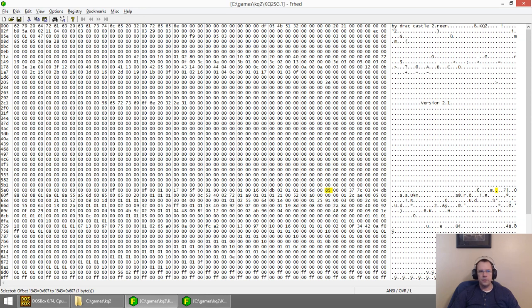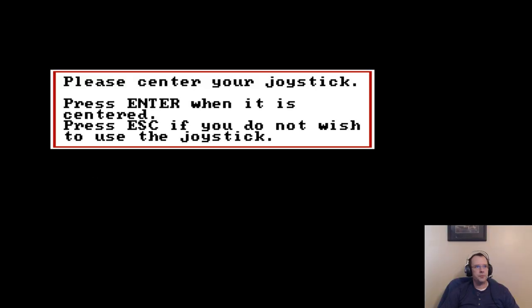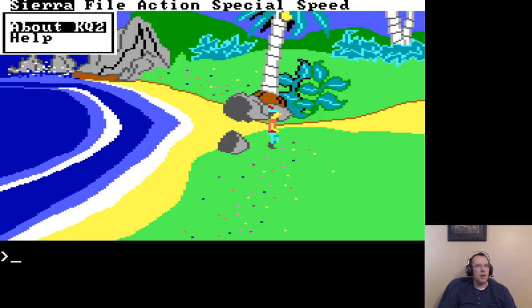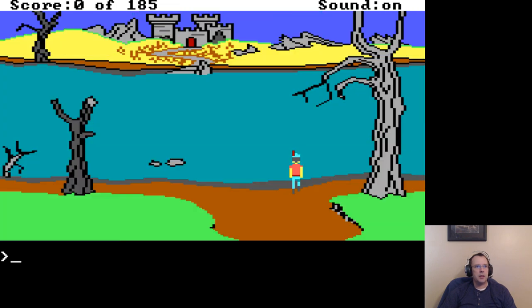So what I'm going to do is set this to a 0. Let me flip the camera over to DOS Box view. Alright, and we're going to restore our game. The game that I was positioned at was right here by Dracula's Castle.